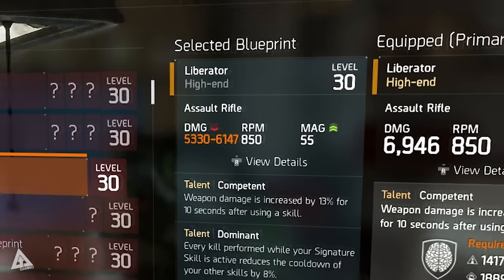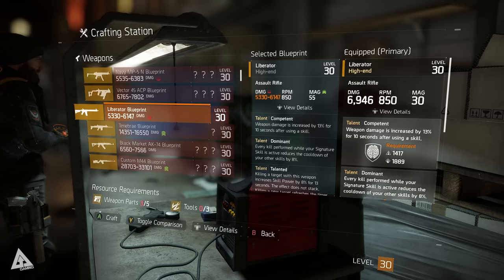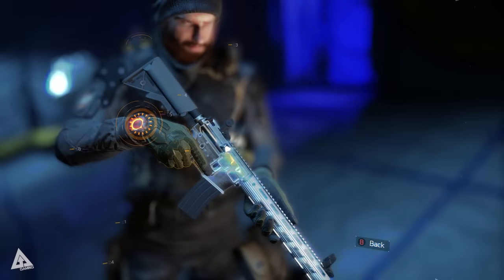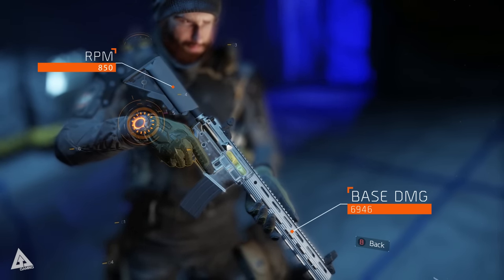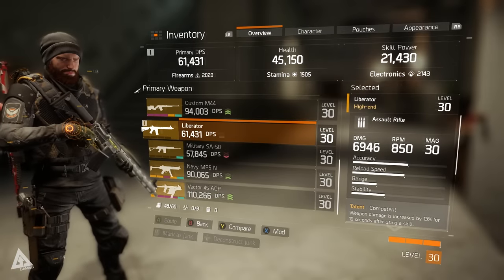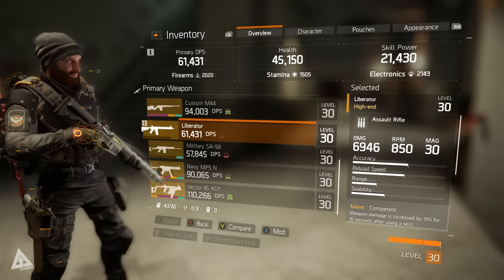Bear in mind that this value is boosted by your agent's attribute distribution, so the numbers shown may differ for your own agent. The stripped-down version crafted here has a base damage value of 6,946, fires at 850 rounds per minute, and has an initial magazine size of 30. Guns in The Division drop and are crafted with varying damage ranges, so the 6.9k shown will likely vary if you obtain this yourself in-game.